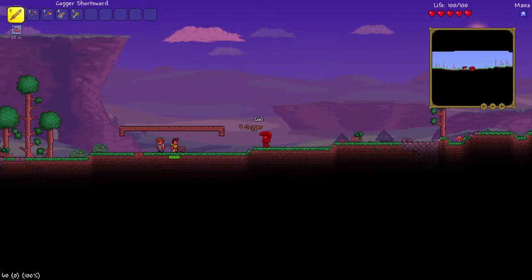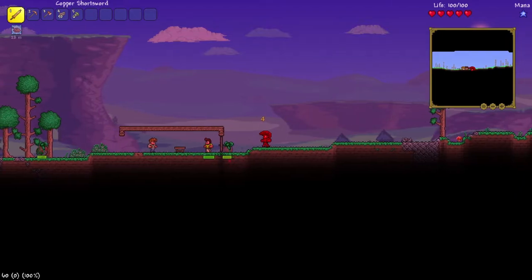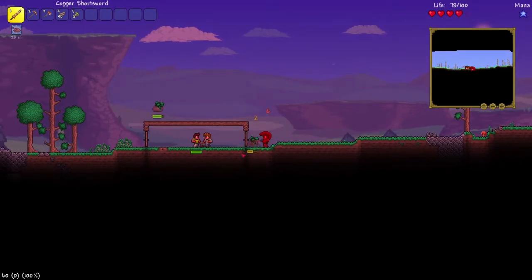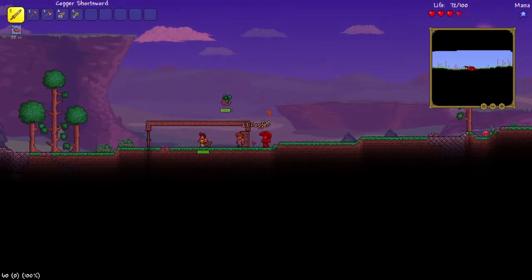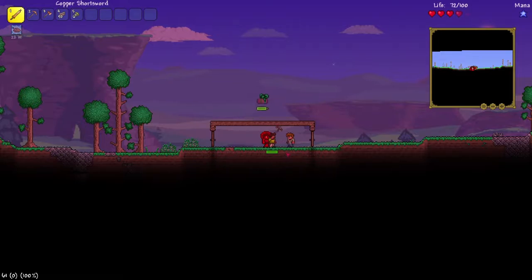I'll quickly make a door — we need two doors actually. That was so smooth. How do we open doors? I think you just right-click. You might find it easier to use the pickaxe or the axe because they have a wider range, though they probably don't do as much damage.